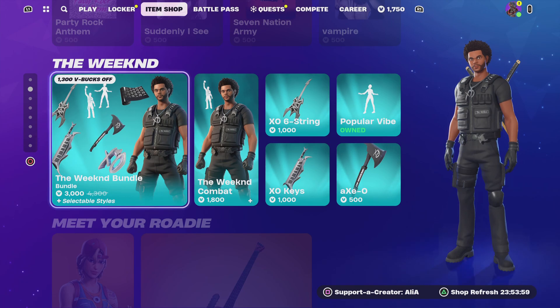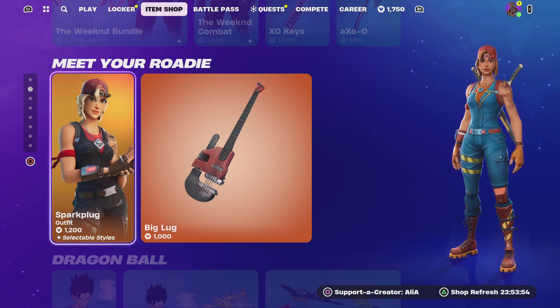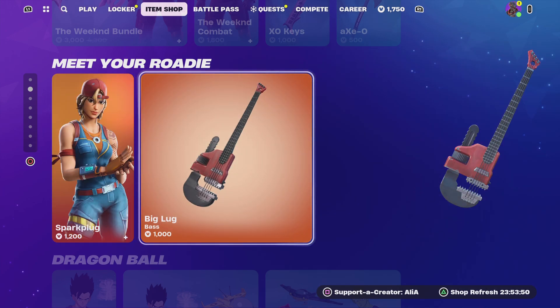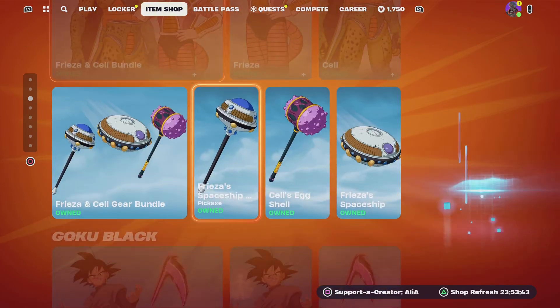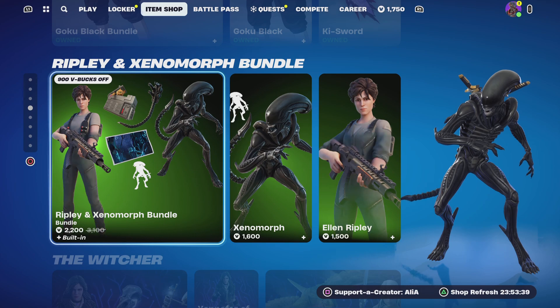We still have The Weeknd. We've still got the Meet Your Roni section where we have the Spark Plug with two styles and then the Big Lug base Festival skin. Moving on, we still have the Dragon Maul collaboration.